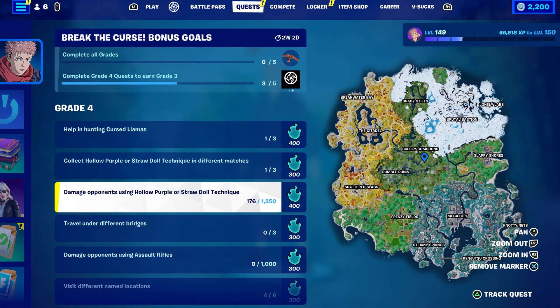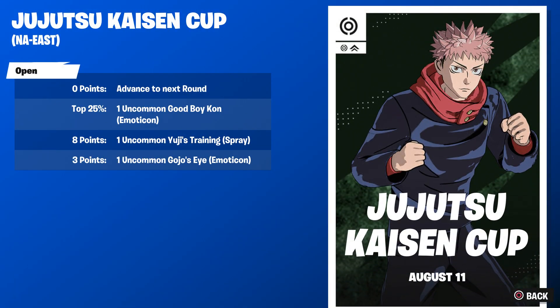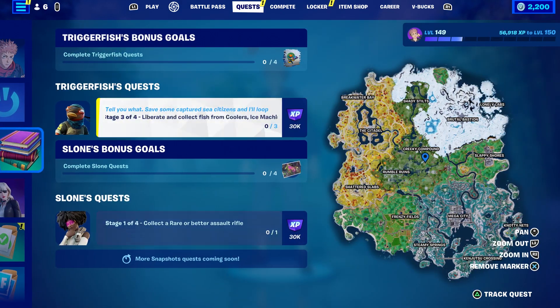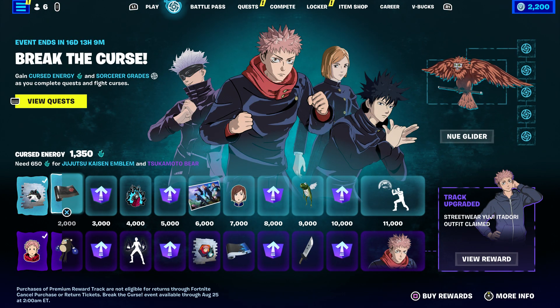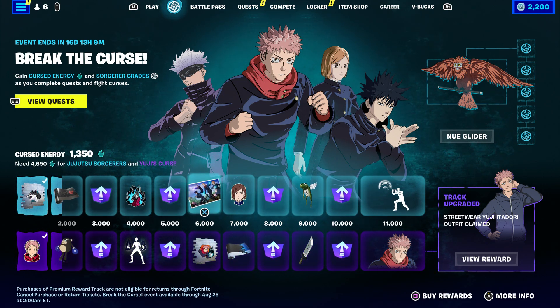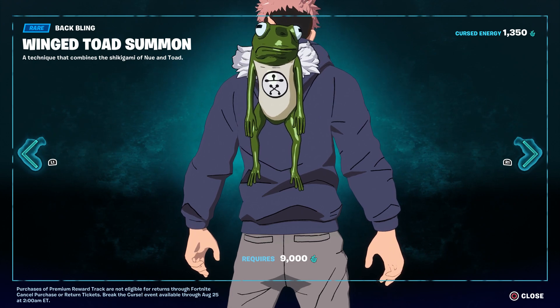On August 11 you can get two emojis and one spray from a cup. There are also a lot of free rewards today if you do this stone quest — you can get a loading screen and other rewards. If you can't afford the 1000 V-Bucks, the top option is literally free and will not cost you anything.